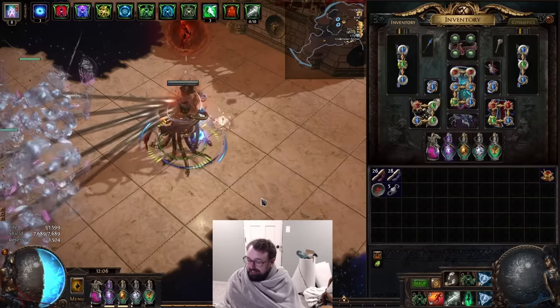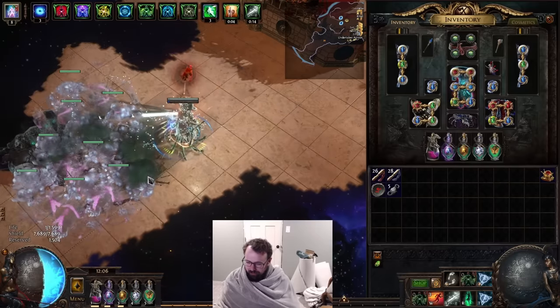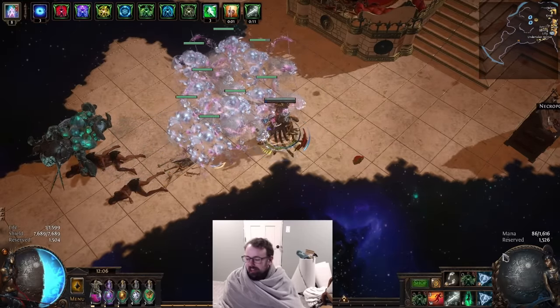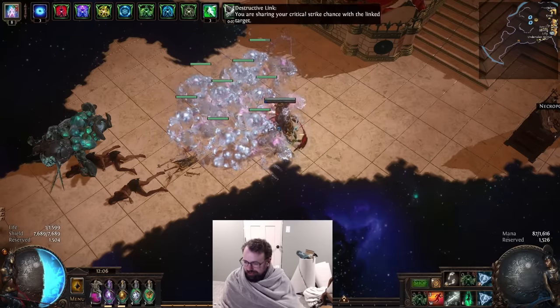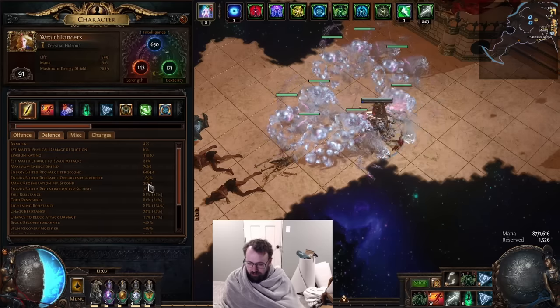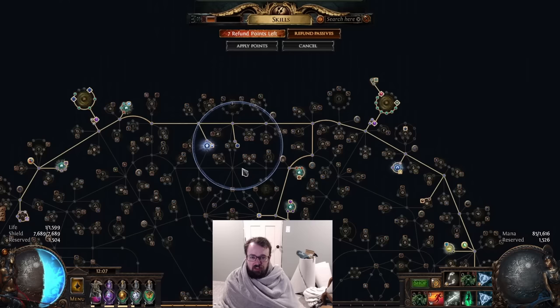In my opinion that is pretty insane. The link skill does have the downside of costing mana — it's a pretty mana-intensive skill. We are degening for about 240 mana, but I do have about 400 mana regen, so it's not a big deal for my character. Obviously there are some things you have to solve, but the point is it's a way to get a very high crit chance on an attack-based minion.